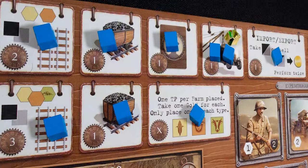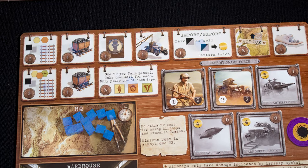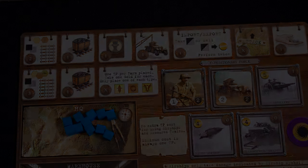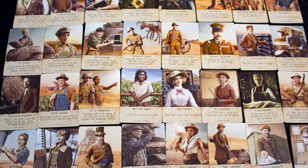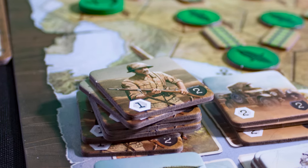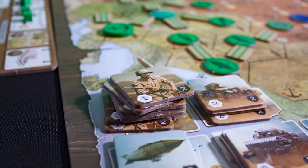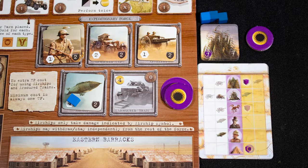This leads to increasingly tougher and potentially more damaging fights. The action selection system is well executed, with all the actions making sense and the option to pay gold to repeat actions being a great decision point. The allies you pick up are neat, creating emergent powers and different scoring options. Each of the different units has different strengths and weaknesses, which plays out well in the combat system. All up, a game that would appeal to thematic and Euro gamers who want a taste of how the other half lives.